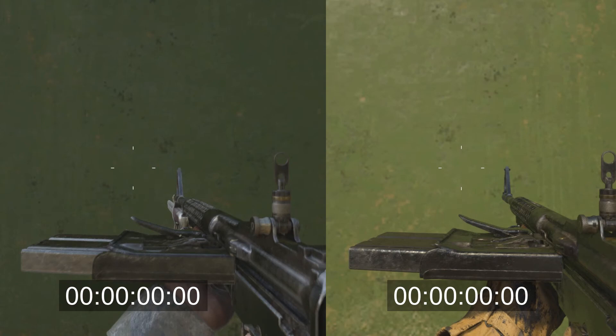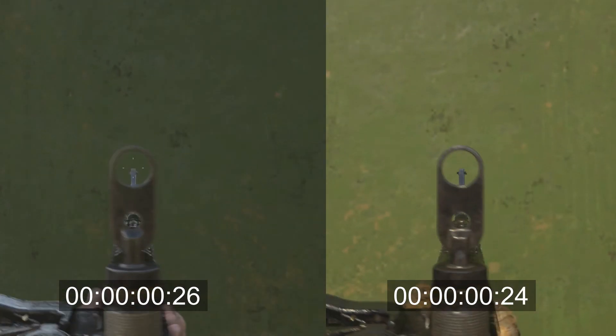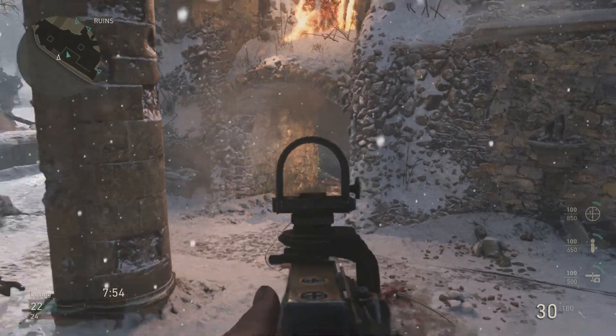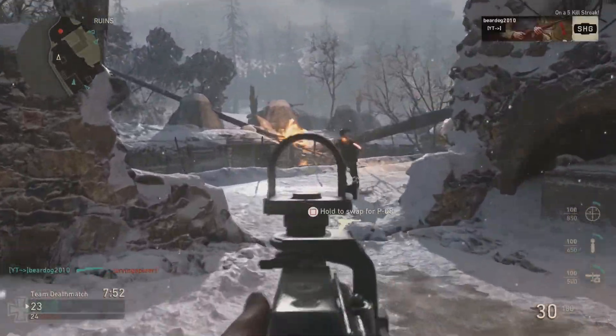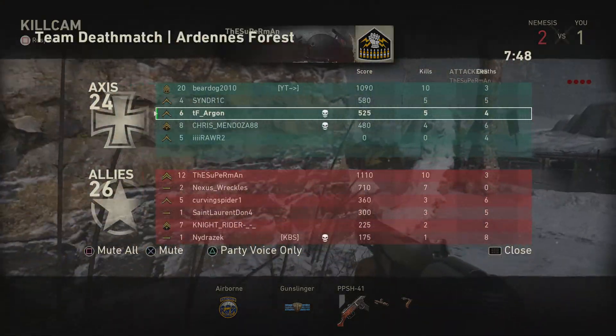Now for the M1941: on the right is the quickdraw version, on the left is the non-quickdraw version. The weapon starts moving at 110 milliseconds, and the quickdraw version takes a full 240 milliseconds — which is effectively 130 milliseconds — to reach full ADS, whereas the non-quickdraw version takes 160 milliseconds. That's a 30 millisecond reduction, about an 18.5% reduction in ADS time — a much smaller effect than on the SMGs.